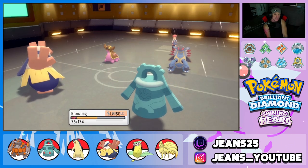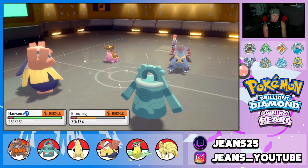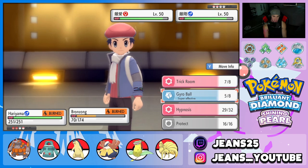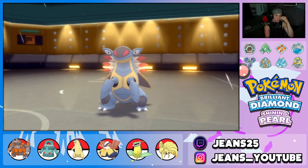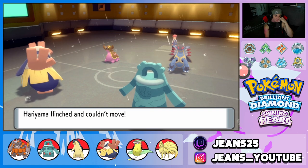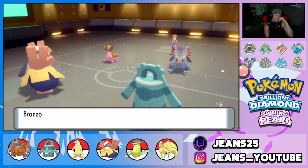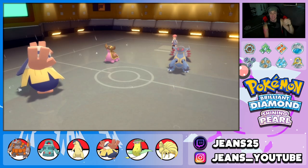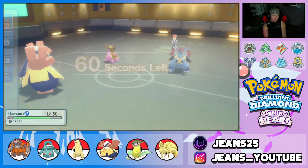0 for 2 on Hypnosis! Come on, Bronzong! I drop Close Combat and go after Armaldo — I want this thing dead. Rock Slide comes in from Armaldo and my Hariyama flinches! He gets off his Skull Bash — that hit hard. Back-to-back flinches and back-to-back missed Hypnosis — that hurts the soul. Rock Slide connects again, Typhlosion gets dumped on, and we get a crit too. What is going on here? RNG doing us dirty.